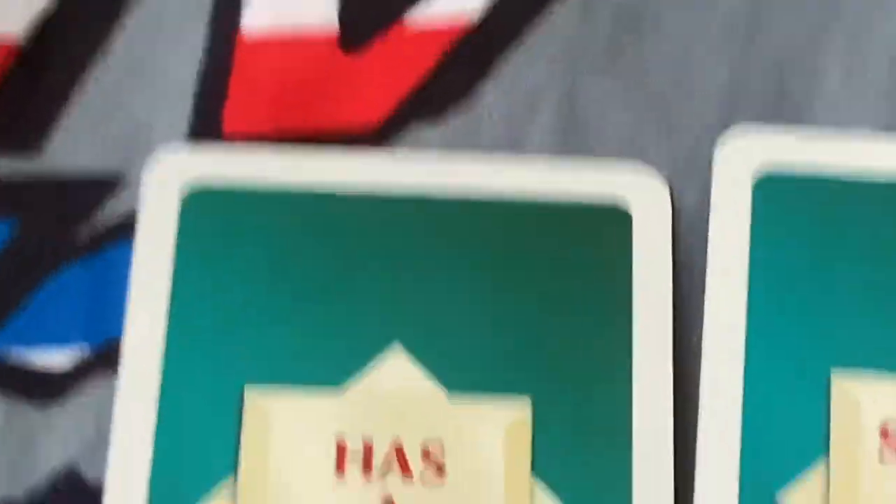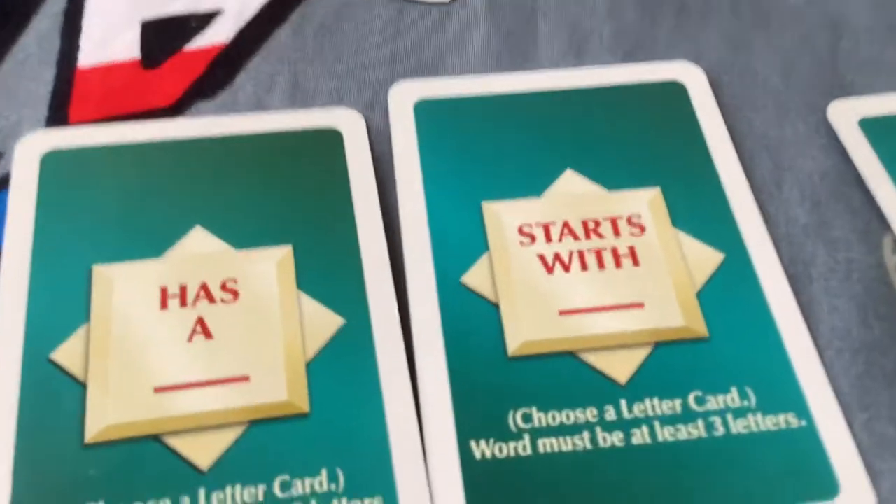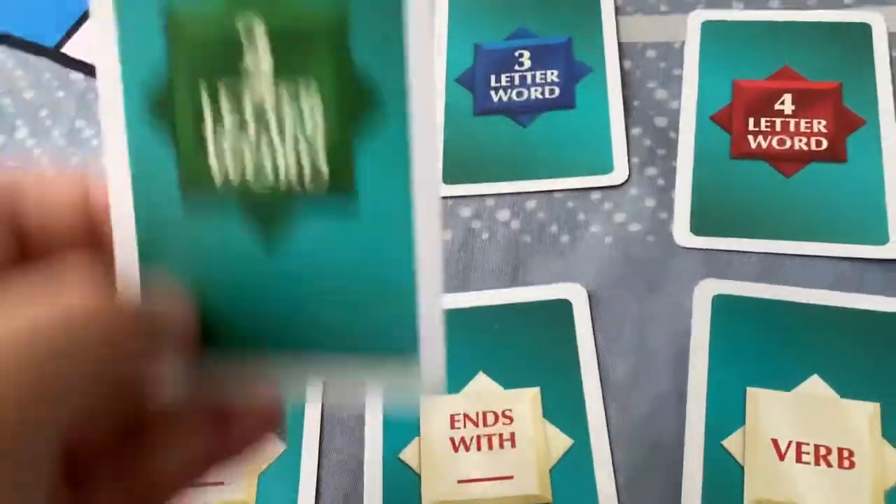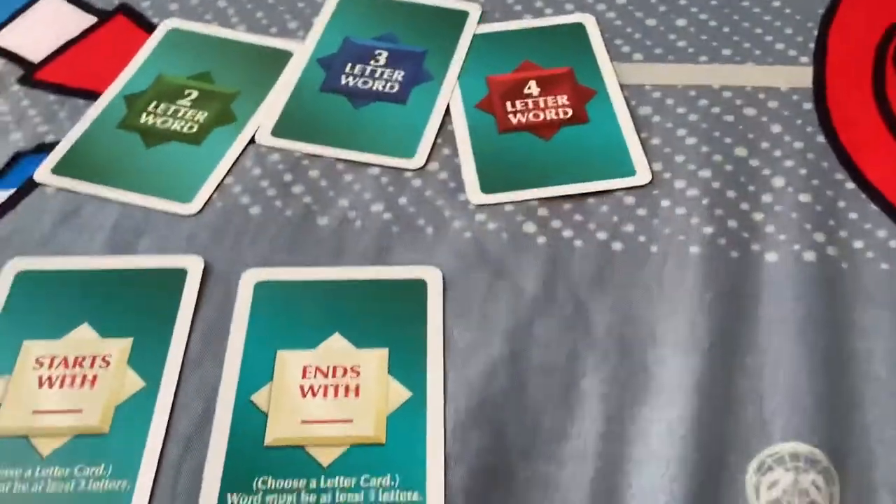There's also a 'has a' dash card. You choose a letter card — consonant or vowel — and flip it open. For example, if it shows L, you have to find a word in your hand that contains an L. If you don't have it, there's nothing you can do. There's also a 'starts with' card. The word must be at least three letters long, or else you won't be able to get those dash cards.